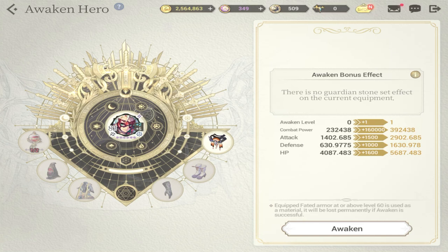That's the trade-off for having such a big bump in combat power, attack, defense, and HP. Aside from that, whatever guardian stones were equipped in those pieces of equipment — especially if they're in a set — will also give you awaken bonus effects. For example, if you have six frost guardian stones, it will be a permanent plus 700 to defense. Awaken is a high-risk, high-reward type of enhancement because you risk a lot of components and resources, but you also gain a lot of stats.